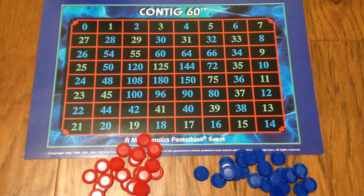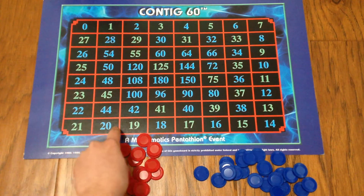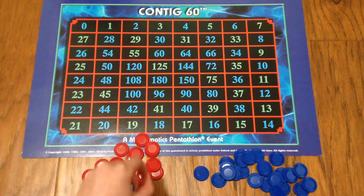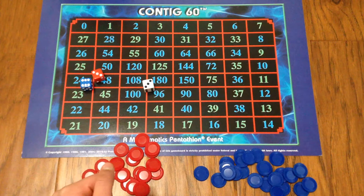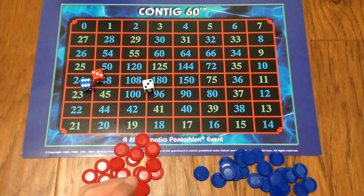So how do we place a chip? We went over how our goal is to get five in a row or to get a running score of zero — we're not going to go over scoring today, we'll go over that in a different video. So let's say a player throws a six, a three, and a three. How do they place a chip based on that?